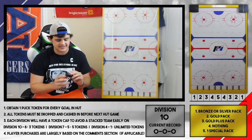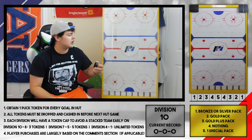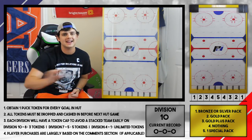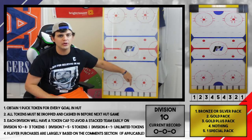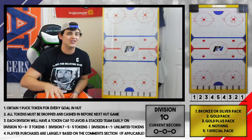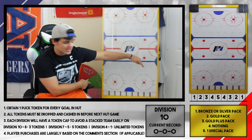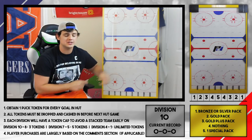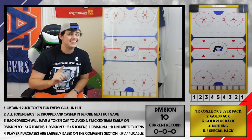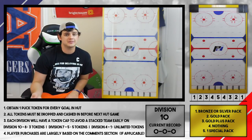Every single goal we score in HUT grants us one of these rubbery foam pucks. And after every game, the amount of pucks we've gathered can go to this board and be awarded for points. Down at the bottom, numbers are listed one through five and then back down to one. Just like classic Plinko style, the middle position right below the crease is where the best prize is gonna be. Starting on the outside, those two are gonna be a Silver Plus or Bronze Plus pack. Now that this is the year of collectibles and you can only find them in their respective packs, these Silver Plus and Bronze Plus packs are a lot more important.